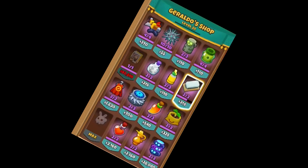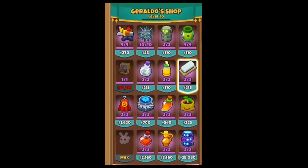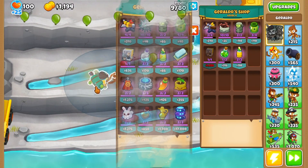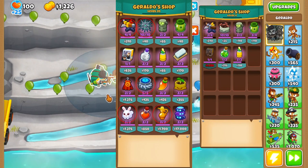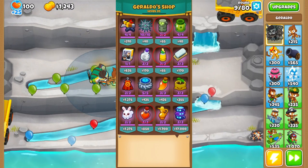Speaking of the items, Geraldo's items all serve very different purposes from each other but are all really good when used in their respective situations. For transparency, I'm going to categorize all of the items into four categories: DPS, Buffs, Utility, and Farming.